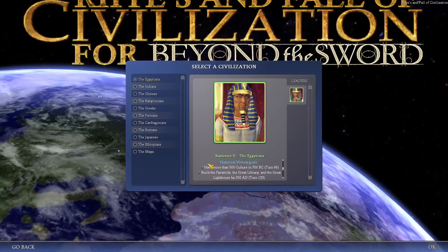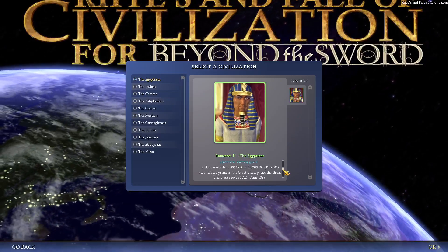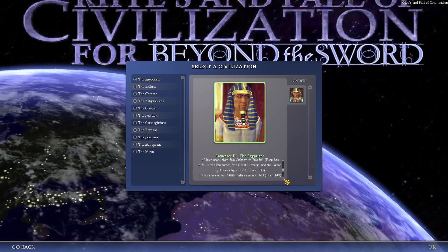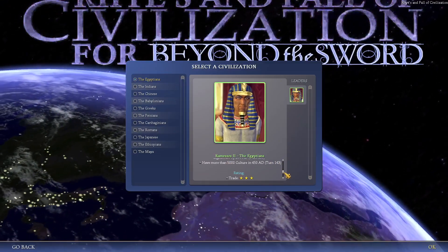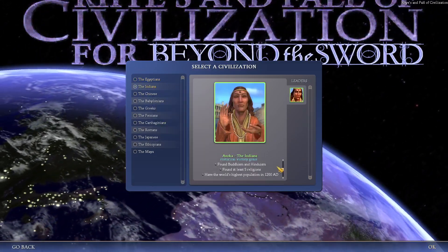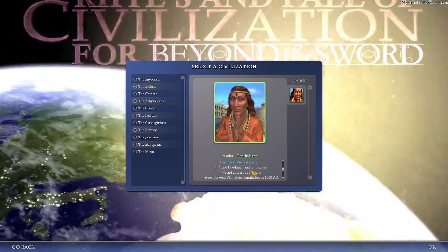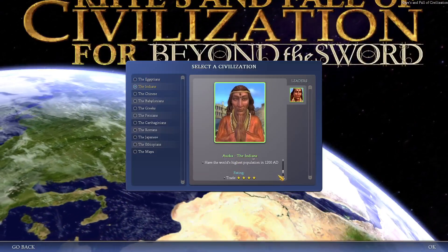For example, the Egyptians under Ramses have goals like: have more than 500 culture in 700 BC by turn 86, build the Pyramids, the Great Library, and the Great Lighthouse by 250 AD, and have more than 5000 culture in 450 AD. If you look at other civilizations there are unique historical victories for each — for India, found Buddhism, found at least five religions, and have the world's highest population in 1200 AD.